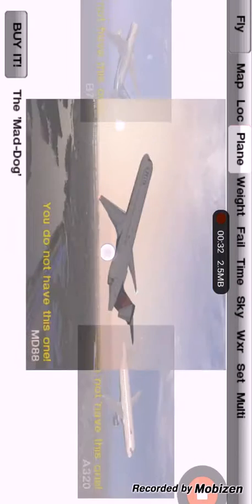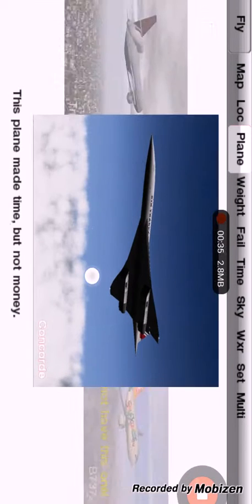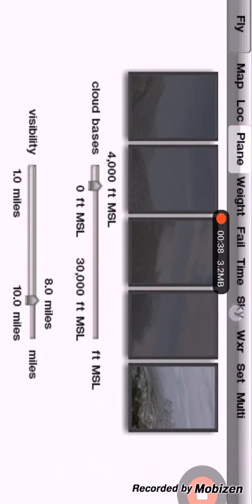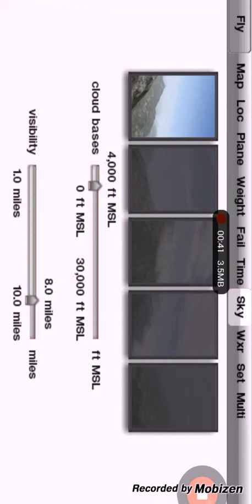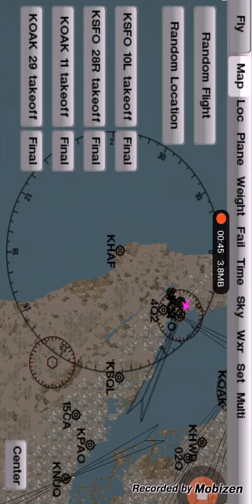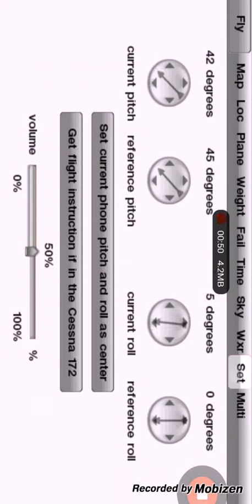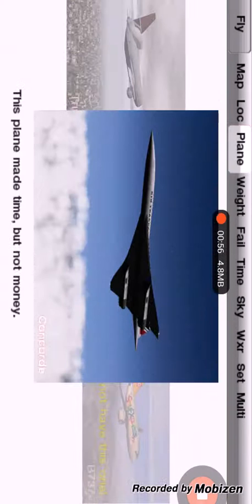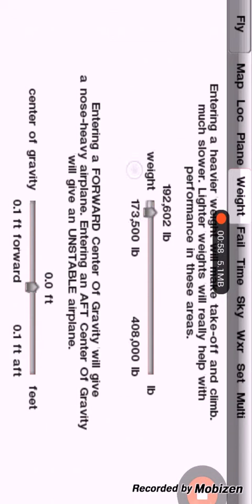First, let's get the plane - I already bought it with real money. I'm not one of those guys that hack into the game - I'm not really sure if you can even do that. So what you want to do is pick your plane, pick your sky settings, set your device to whatever setting you have, and then you're going to have to change your weight. Make it as light as possible, which is 173,000 pounds.